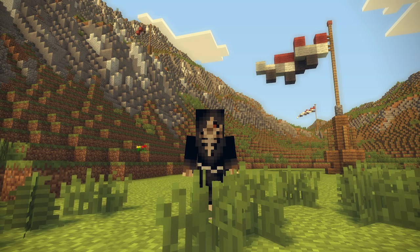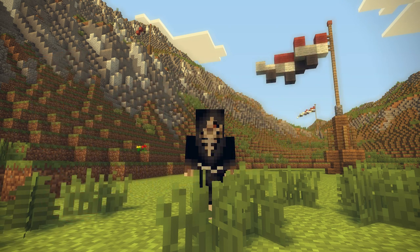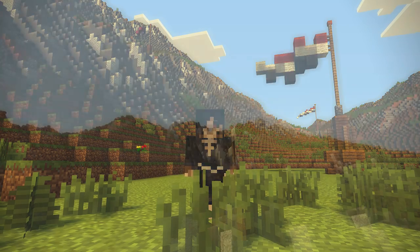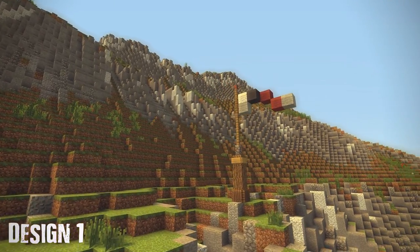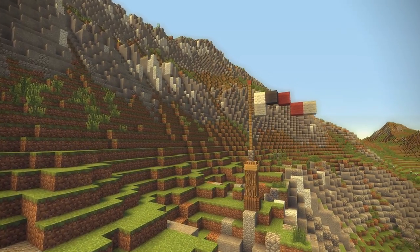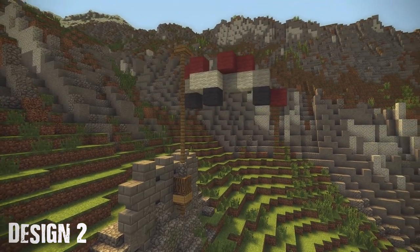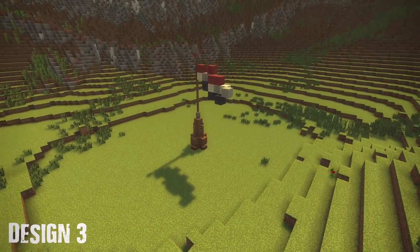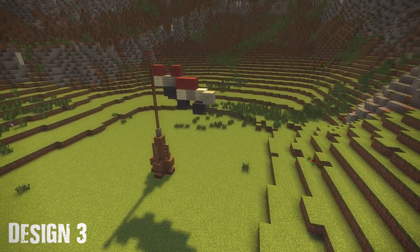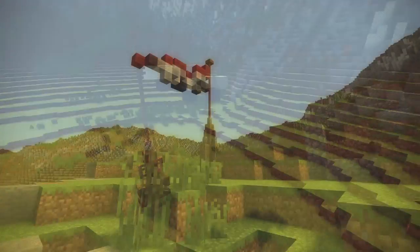Hey guys and welcome to another Minecraft video. This is another part of the five Minecraft build tricks video series where we show five really cool designs that you can implement in your towns, your cities, and your everyday builds. Today's video will be about flags — I'm going to show you five different flags and also five different flag poles that they are attached to.